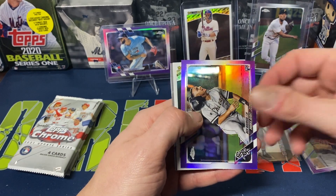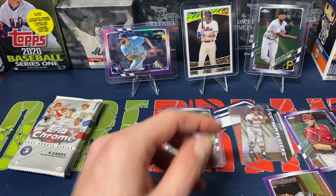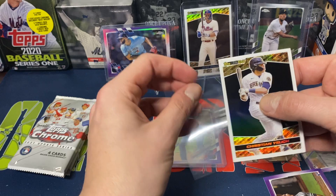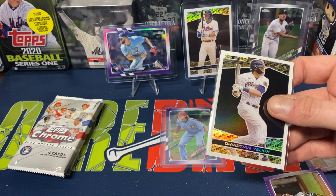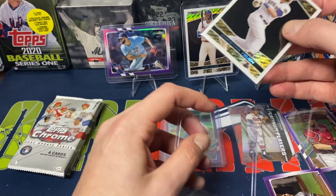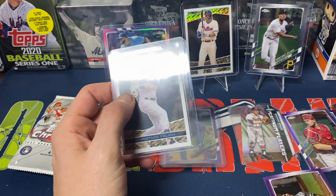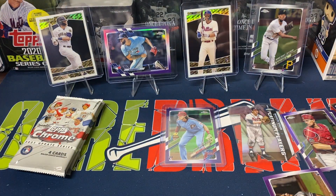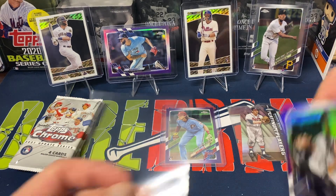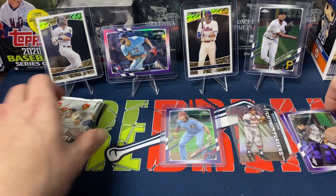Nick Madrigal rookie. And Yelich, Black Gold — that's fine. Blake Snell. So Yelich, another one I can add to my list. Seems like I've been getting usually about two of these per box, which isn't too bad. I guess maybe those are the odds — pretty much one out of every five packs seems like on average from my experience.